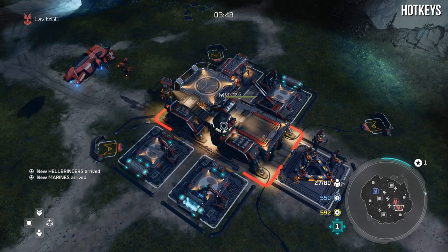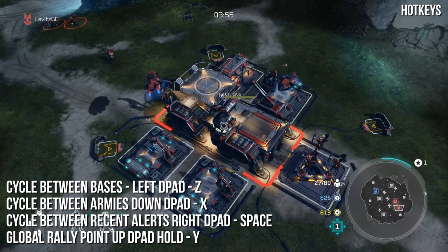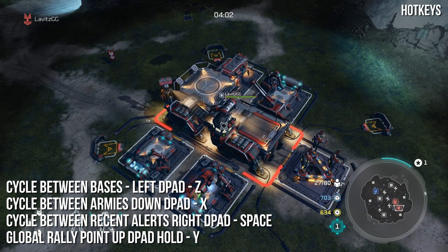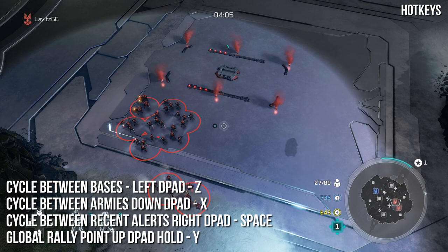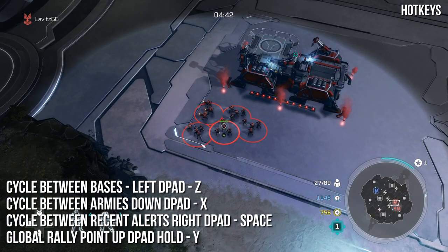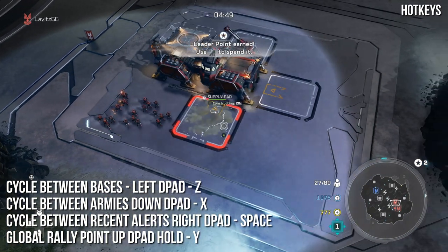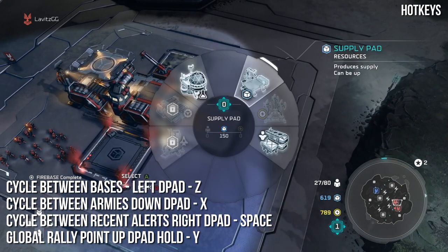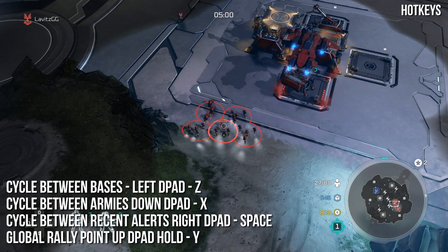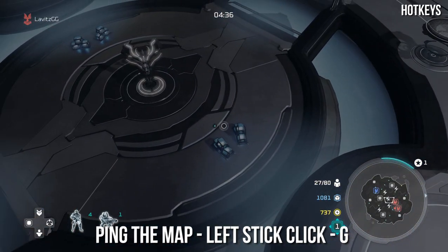The most important hotkeys for controller players: to cycle between bases, press left on the D-pad — Z on keyboard. This is critical because you'll be jumping from base to base, consistently producing units and making upgrades. To cycle between armies, press down on the D-pad or X on keyboard. To cycle between recent alerts, it's right on the D-pad and Space on keyboard. To set a global rally point, hold D-pad up and highlight where you want it — units will congregate there. On PC use the Y key. To ping the map, click the left stick; on keyboard that is G.